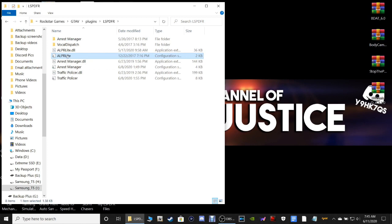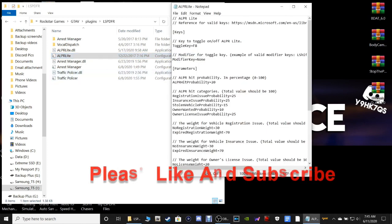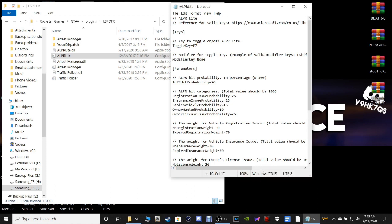Go into the Plugins folder, double click on Plugins, go to LSPDFR, and double click on the ALPR Light configuration settings INI file. Right here I do suggest changing the key from F8 to F7, because I'm going to show you how to install Skin Control as well and that's also set to F8 by default which cannot be changed.